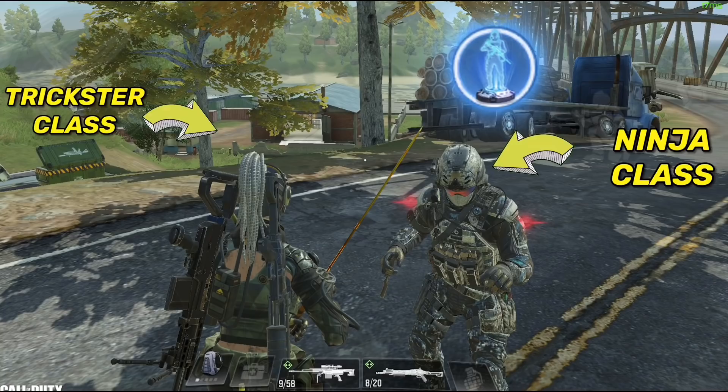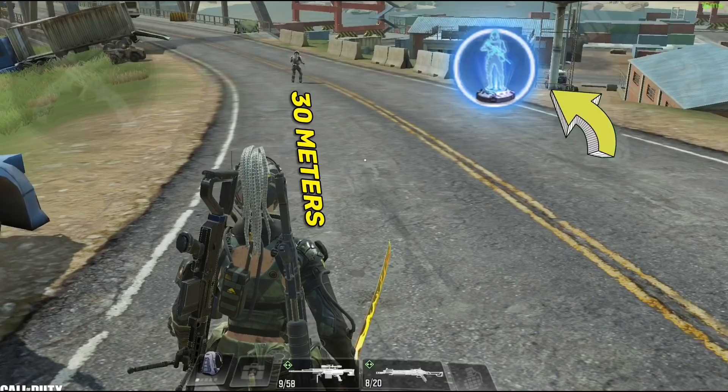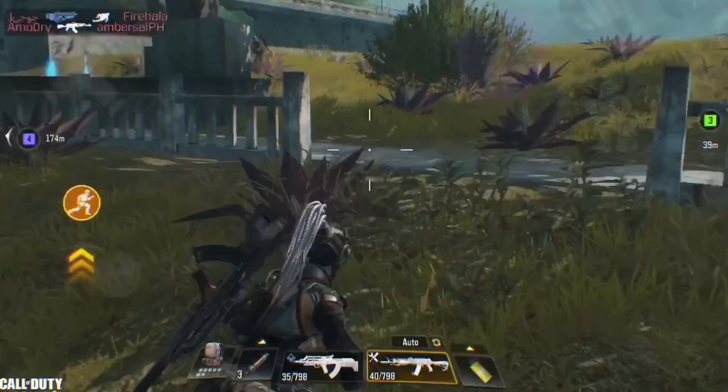Here you can see the enemy is using an upgraded ninja class while I'm using a trickster — I was able to hear all his movement including jumping and sliding. The hearing range goes up to 30 meters. Also note that you don't have to upgrade the trickster to get the passive ability.